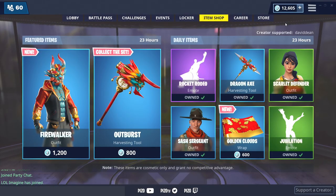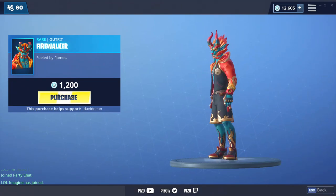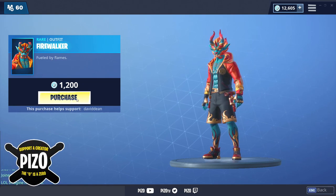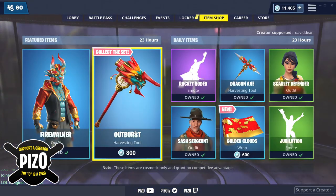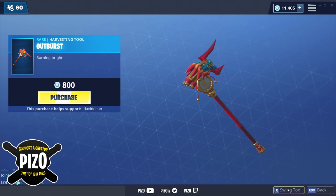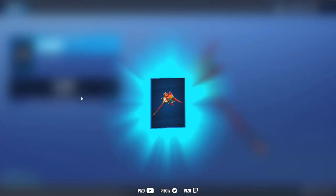We got a new skin, a new pickaxe, and a new weapon wrap on a Monday — completely caught off guard. Fire Walker, no back bling included, but we will show every back bling on Fire Walker in this showcase. Support a creator 'piz zero' in the item shop. Outburst is the pickaxe — we will give you an actual in-game sound test, equip, unequip, and hitting opponents.